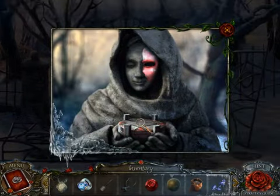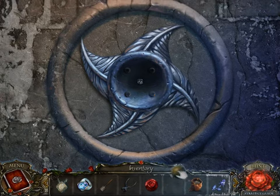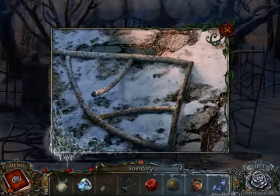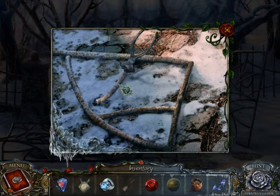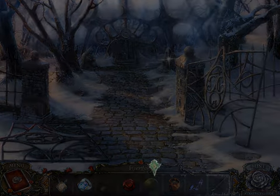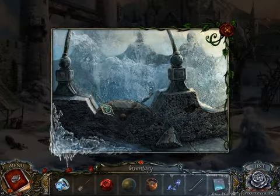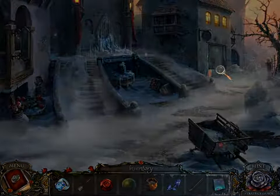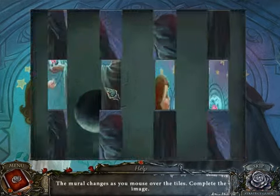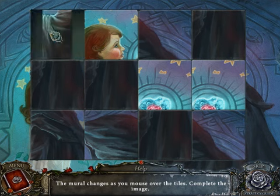Anything else I can do here? Need prisms, need a crystal ball. Cutting off the grate for a crowbar — that's useful. And the final mural piece. That thing's not working. Wait — so every time I go over a tile, the mural changes.